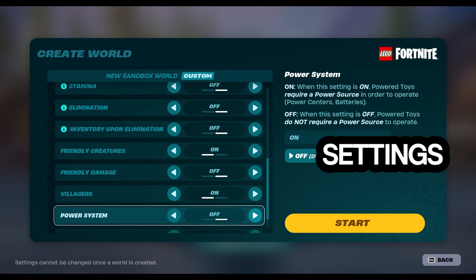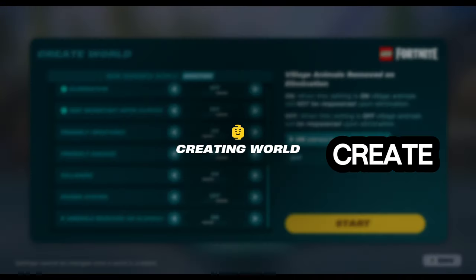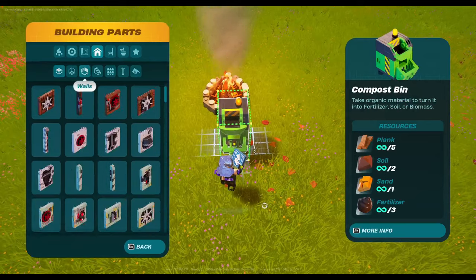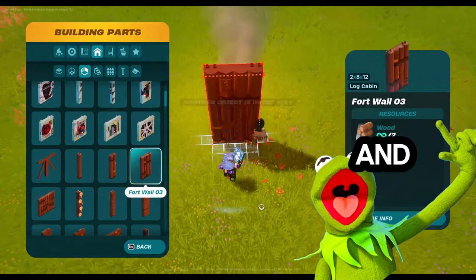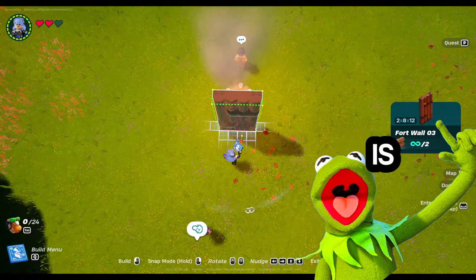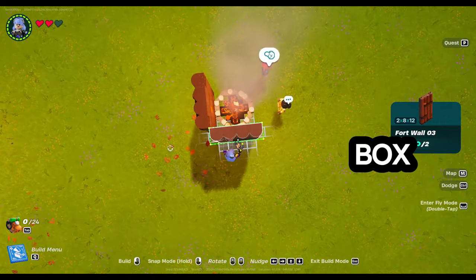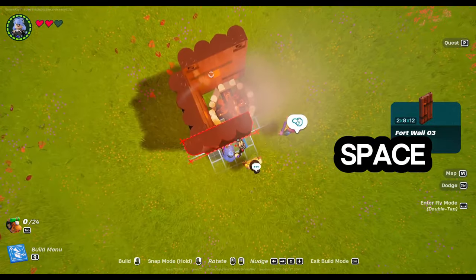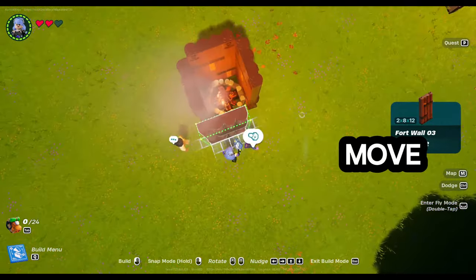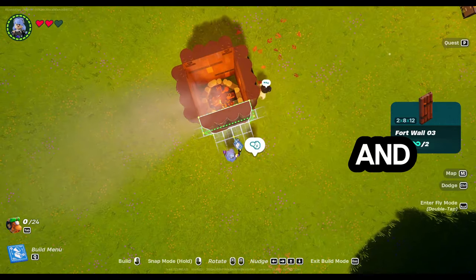Play with some other settings — nothing too important. Again, you can't be eliminated. Once you go into the world, drop yourself a campfire, then go and find Fort Wall 3. What you can't have is any space around the fire, so make yourself a nice little box leaving no space. The no space is super important. If you need to nudge it, move it around. All it takes is a campfire and the wall.